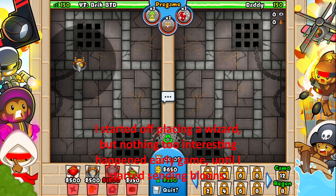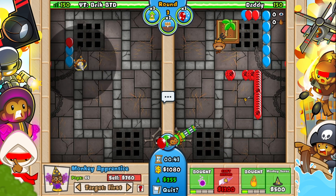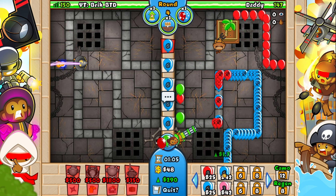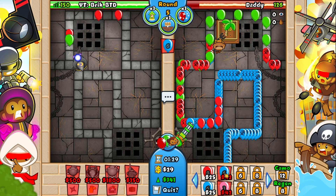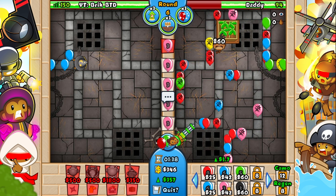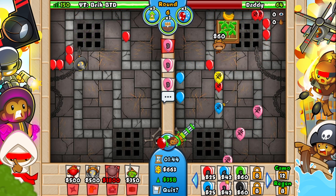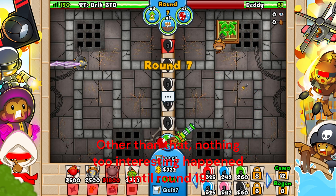I started off placing a wizard, but nothing too interesting happened early game until I started sending bloons. The bloons started to overwhelm him, but he didn't die. Other than that, nothing too interesting happened until round 19.